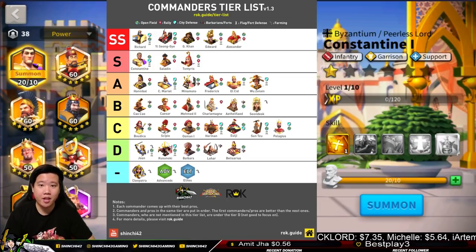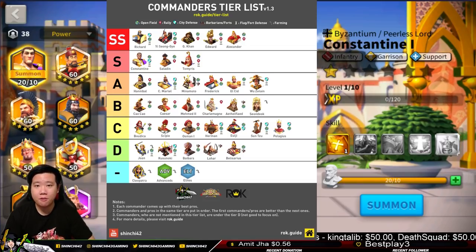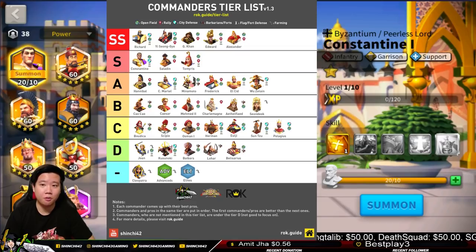We have five commanders in the SS Tier: Richard, Yi Seong-Gye, Genghis Khan, Edward the Black Prince, and Alexander the Great. In the S Tier we have Constantine, Saladin, and Tomyris. We're going to go through tackling why these commanders are in their own tiers and how they're going to benefit you as a gamer in Rise of Kingdoms.